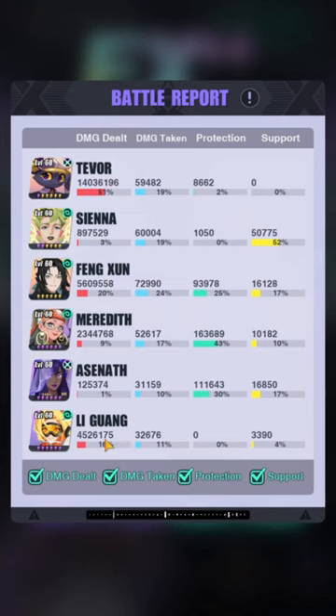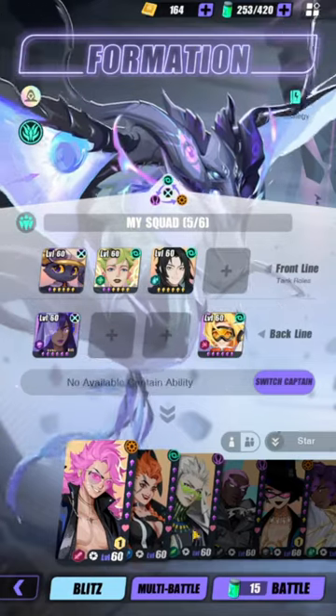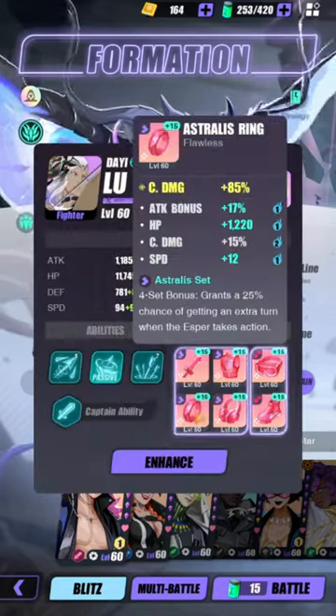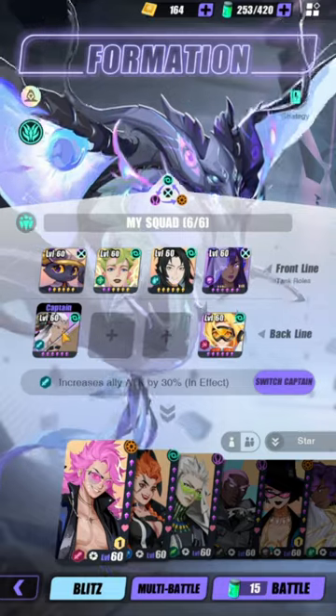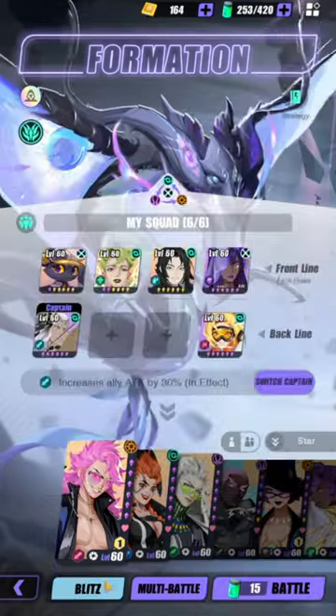He deals more damage than Li Guang. His healing is 93,000 — not too much, but the bulk of healing comes from the lifesteal from the Marshwind effect, not just his S1 heal. He does 5.6 million damage — second highest in the team. I'm gonna try a different team and maybe remove Meredith. I have him on Astral so he can get as many turns as possible. He's really good with Fusi because he does multi-hits on S1 which can proc Fusi's additional damage multiple times.